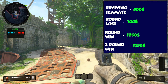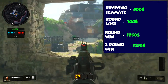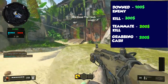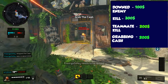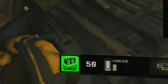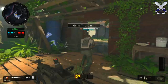Moving on to the economics of Heist: if you get a round loss you get $1,000; a round win gets you $1,250; after winning three rounds you get $1,550 instead. If you down an enemy you get $100; fully eliminating them gets you $300; if your teammate finishes the kill you get $200. Grabbing the cash bag gives you $200, but for every second you spend moving it to the extraction zone you lose $5 out of the total $500 — so consider setting up a perimeter first, then moving the cash once the extraction zone is revealed to maximize your earnings.